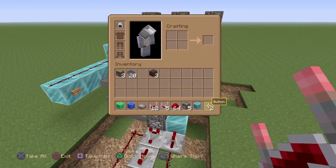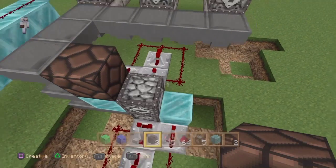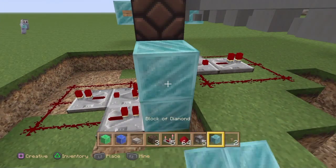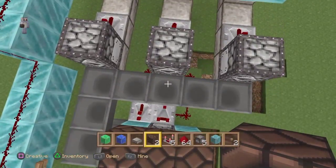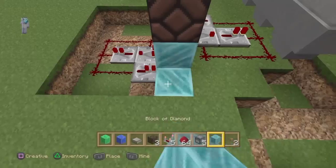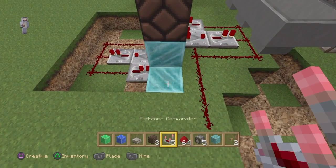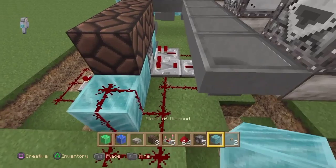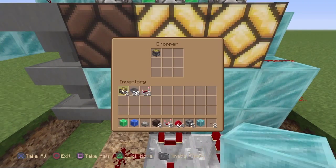The redstone lamps are optional — it just depends on whether you actually want them. If you want to wire those up, the only one you really need to wire up is this one here. Throw a lamp in there and see which one comes on. Dust up around here and add a block to block it off. That should cause it to do what it needs to do.